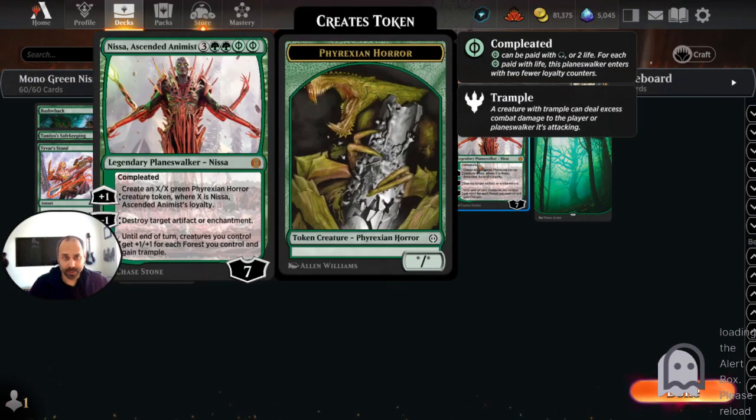This Jank Brew is brought to you by Nissa, Ascended Animist — modern-day Craterhoof Behemoth.